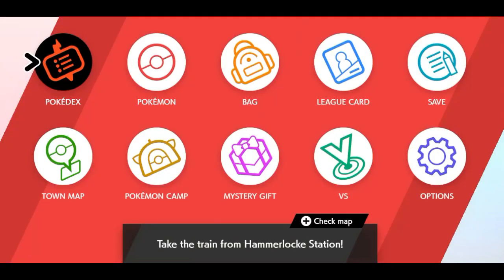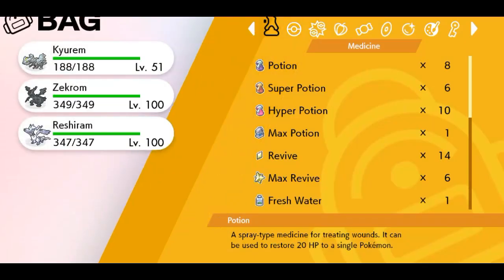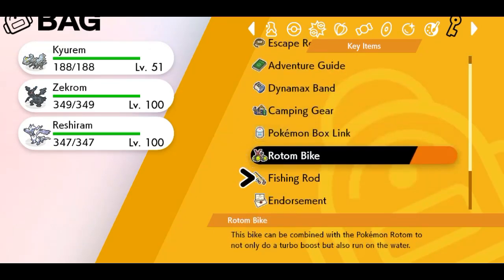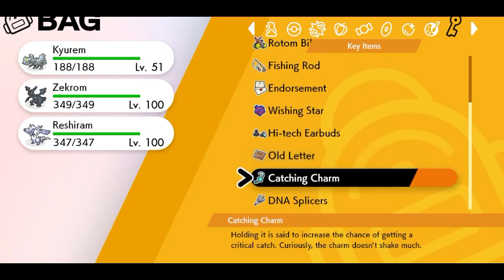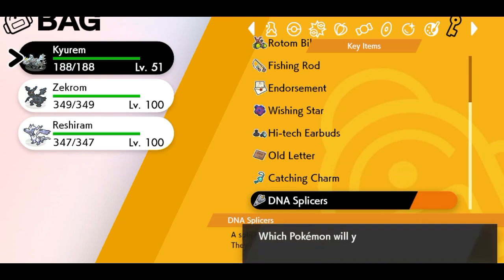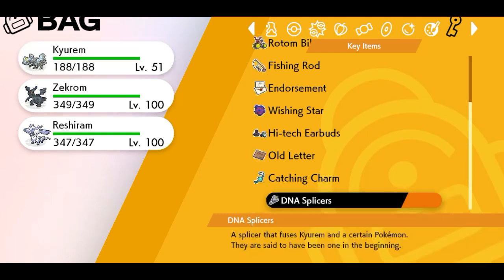Let's try it out. Go to my bag, go to the DNA Splicers in key items, and let's fuse the Pokémon together. I'm gonna do Kyurem — obviously if you don't have Kyurem it's not gonna work.